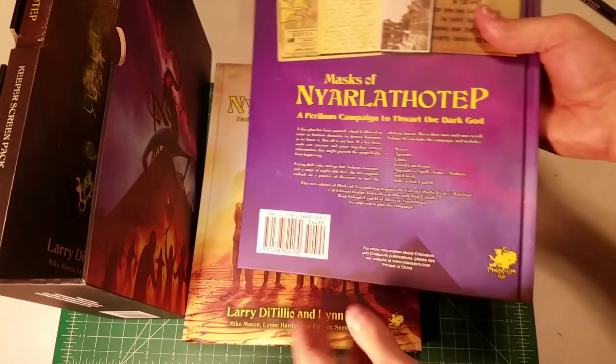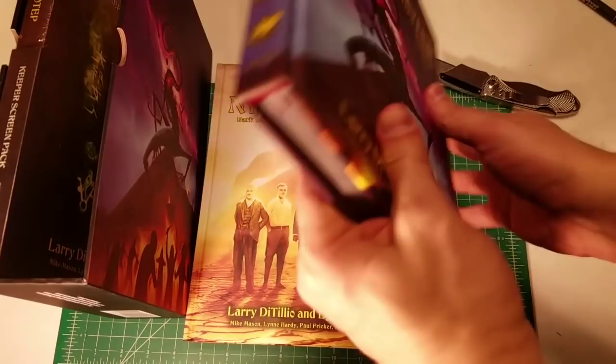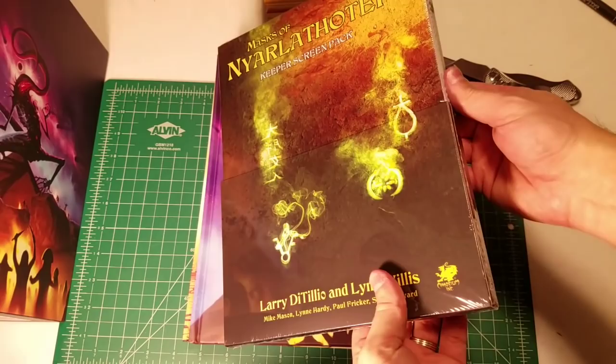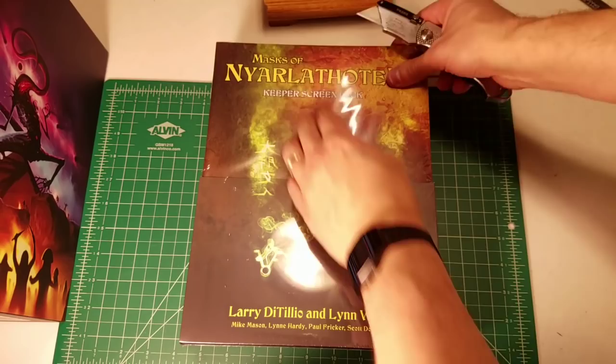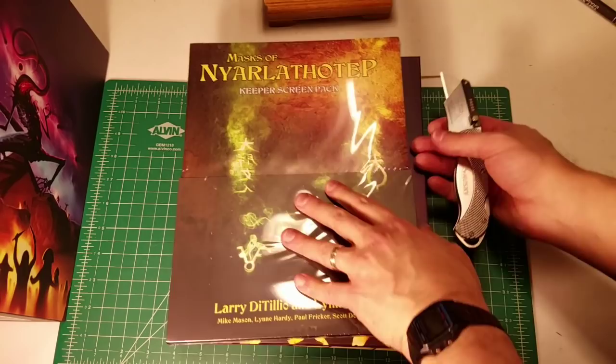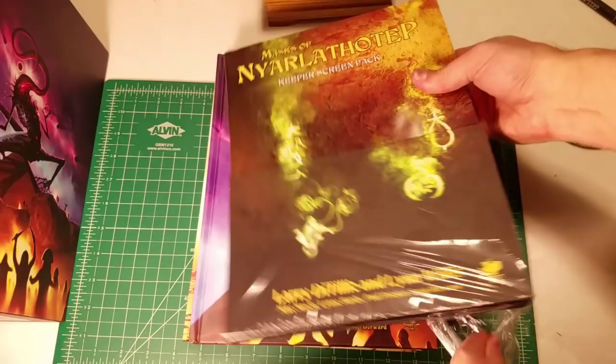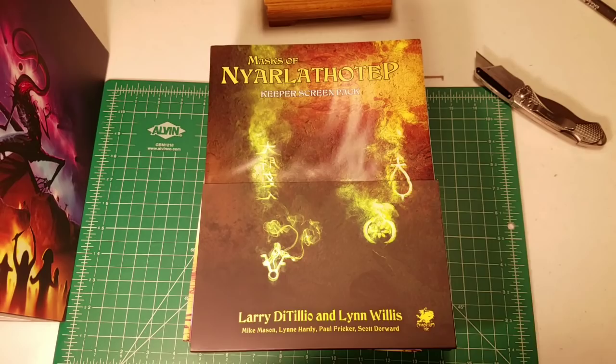Then we have the second volume — full-color hardcover book, Masks of Nyarlathotep volume two — with the Crawling Chaos on the cover, beautiful artwork, containing the remaining chapters of the book. As part of the slipcase set you're getting two full-color hardcover books, plus this Keeper's Screen Pack, which contains a wide variety of items. There are potential spoilers in here, so if you are a player you may not want to watch, as this could spoil it for you.